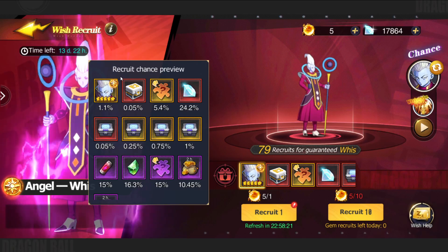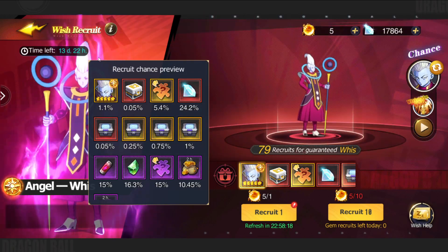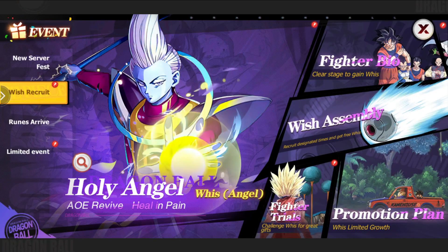I would have loved the six star spirit as well — that would have been probably the other thing I wanted. I'm not going to use the five fragments yet, we're just going to hang on to them.